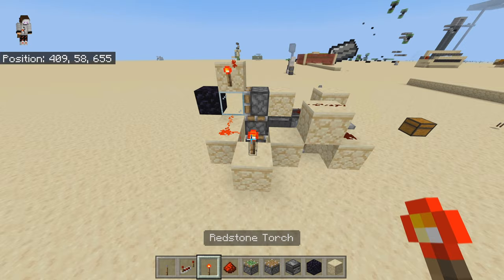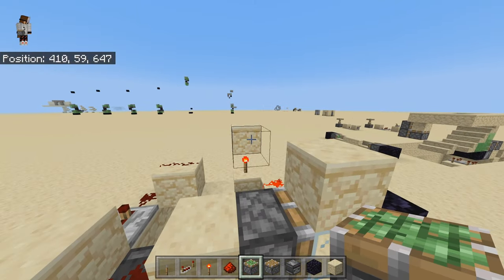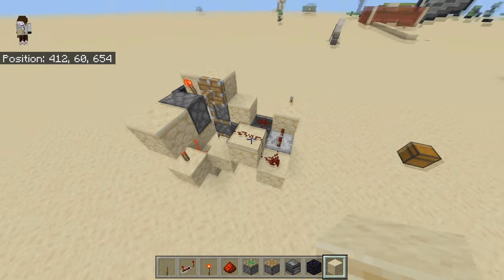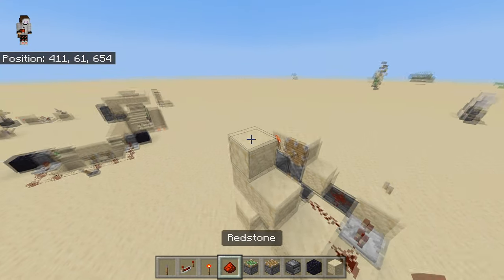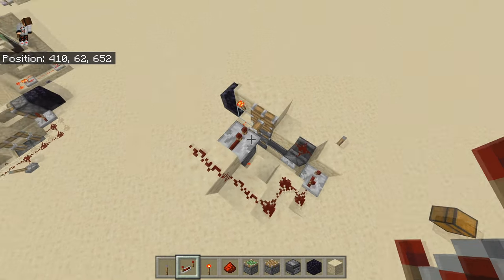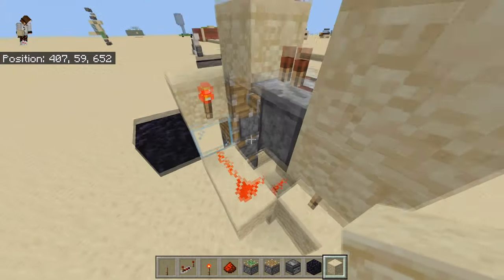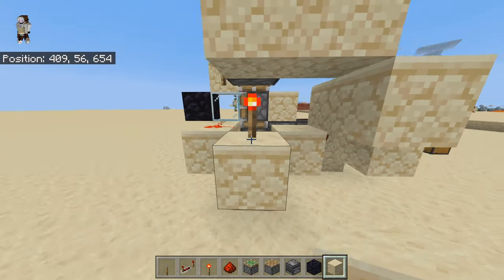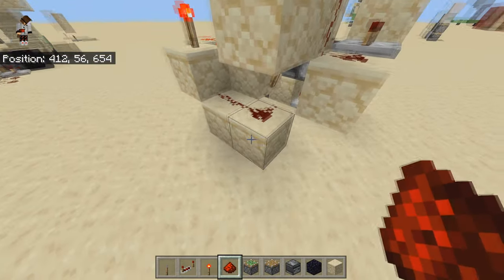Next to this redstone dust, place two blocks, then a repeater on three ticks on that block, then redstone dust and a block on top of this torch with also redstone dust on top. Place a block next to these redstone dust with a torch on top, another block on top, then next to this block place a sticky piston — it will power. Place a block in front of that, then go back, place one block next to it, go two up, and place redstone dust. On top of this piston place a repeater on one tick with a block in front of it. Don't forget to place two redstone dust on top of the two blocks at the back.